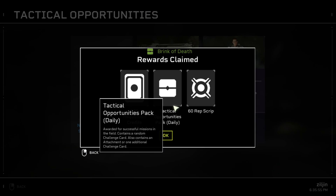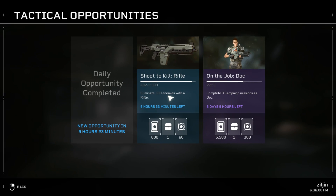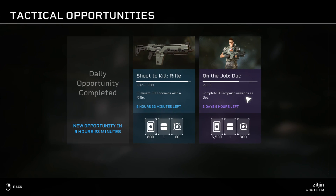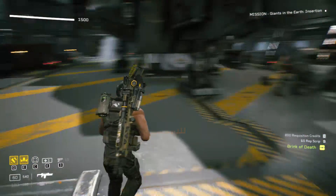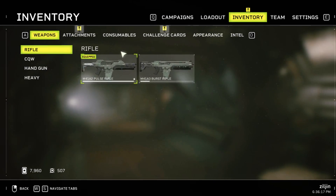I claimed my reward and got a bunch of stuff. I didn't use a rifle to get that many kills. So I just have to do one more mission as the doc and use a rifle to clear all these quests. I didn't even know there were quests — for the first few days I played with no quests and no extra rewards.